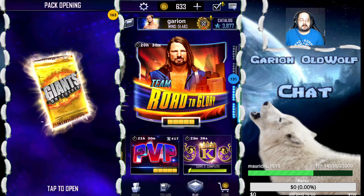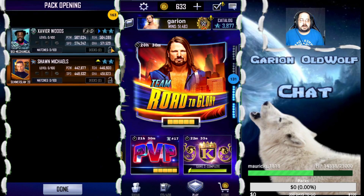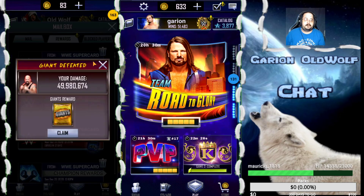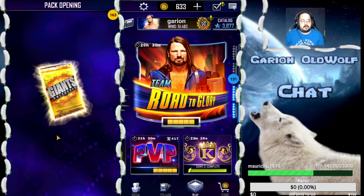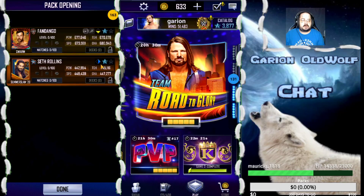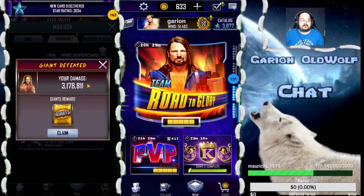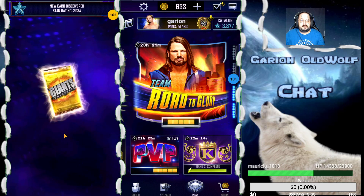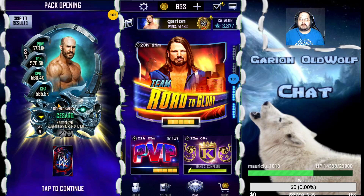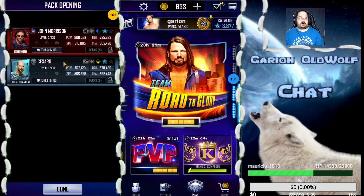Bobby Lashley. We've got a gold pack - SS20 and a Biomechanical. Looks like that will be at least an F1, if I still have it. Another gold pack - SS20 and Fandango, form card. Two more packs left. Another gold pack - we got a Behemoth. We also got a Biomechanical out of this one. John Morrison - I don't know if that's a pro or not, I'll have to look.